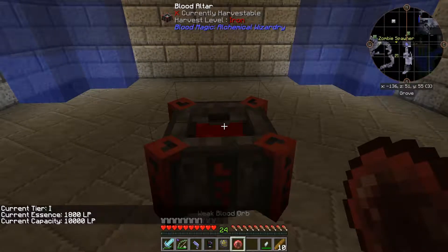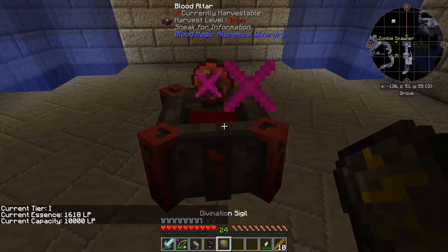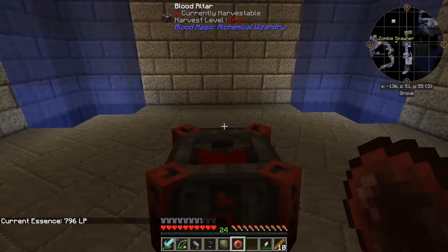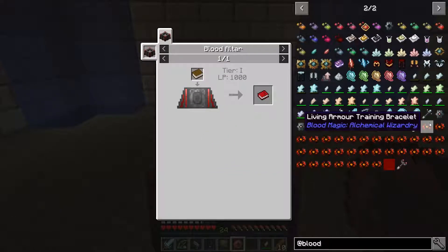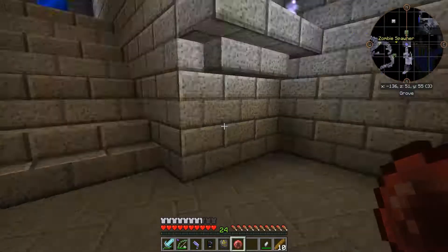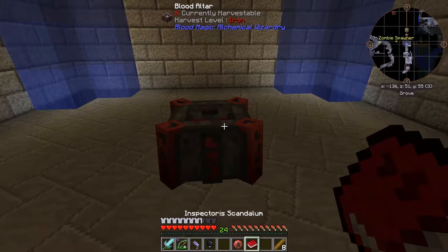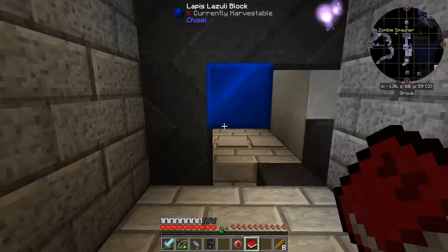There we have it - a weak blood orb. Right click once, it's going to hurt, and that is now bound to me. This stores life essence in our personal soul network. So you have LP in your altar and also LP in your own personal network. If you put an orb on an altar, you can see purple particle effects and that LP is getting drained out of the altar and getting put into my own personal network.